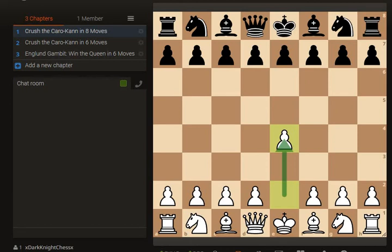Hello everyone and welcome to Dark Knight Chess. Today we're going to be looking at two different ways that we can crush the Caro-Kann defense in just under 10 moves.